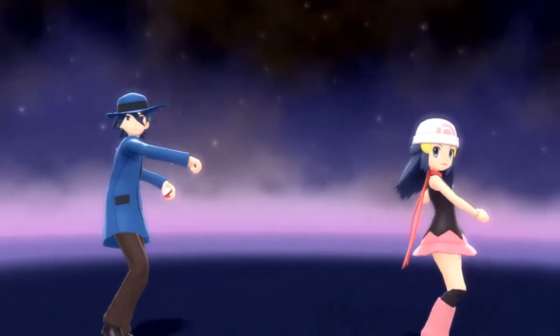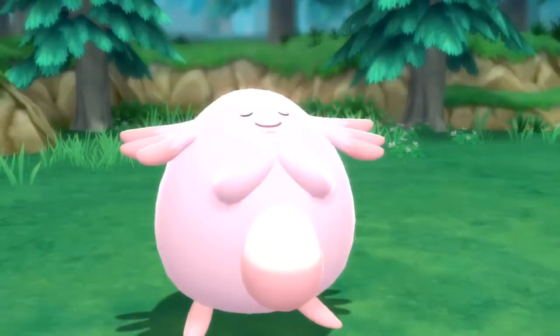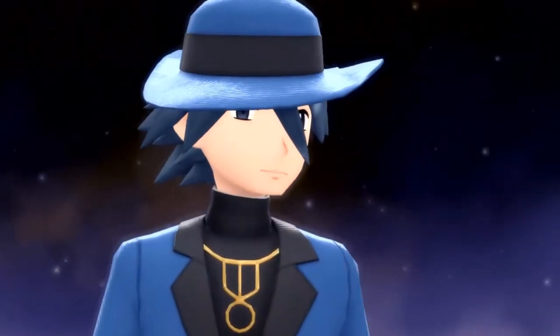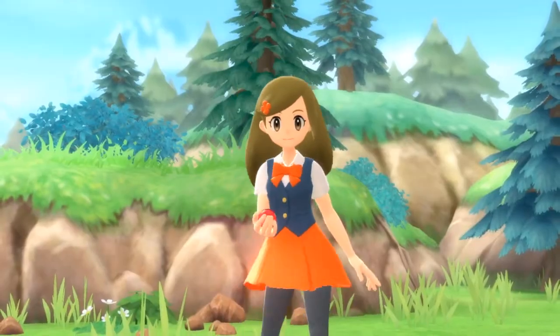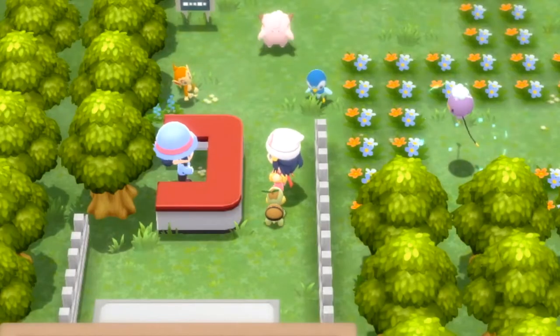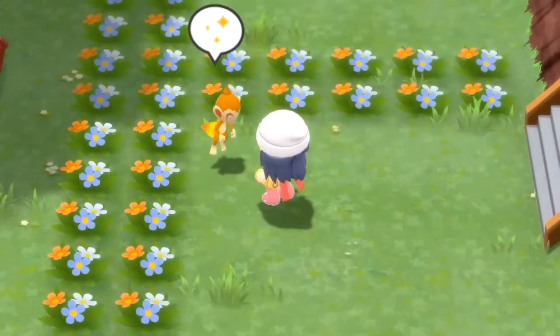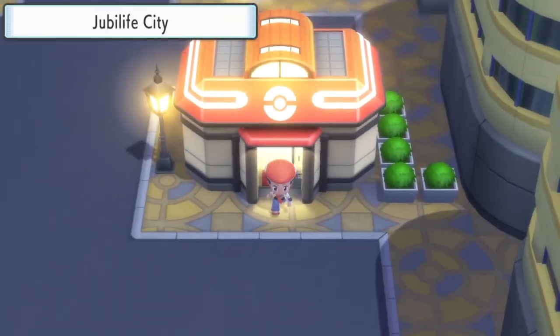There are two ways to actually get the mystery gift function. The first way is what I'm doing now — the very earliest you can get it in game. The second way is getting it after you complete the third gym leader. If you want to get it as quickly as possible, this is the way to do it.